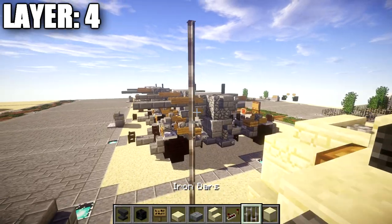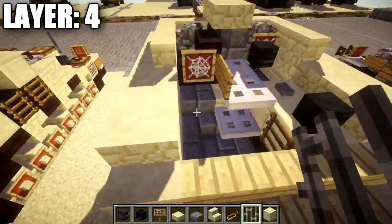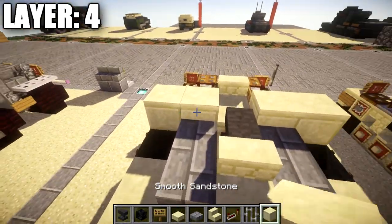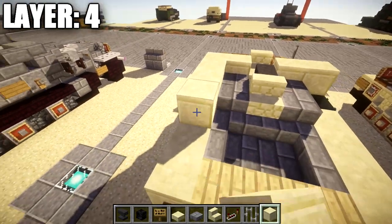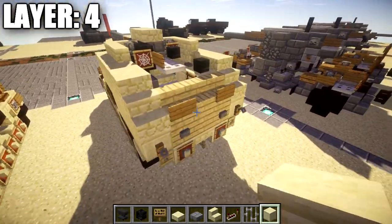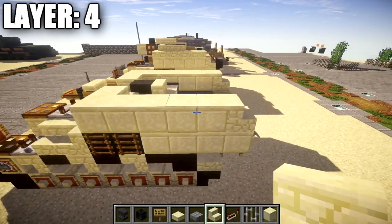On both sides of the sandstone slab, place two smooth sandstone blocks out to each side for the front. Place an iron bar on top of the wither skeleton skull. On the sides place one and two stone brick slabs, then place four smooth sandstone blocks back on both sides, followed by a sandstone stair on both ends — so a row of four blocks and then a sandstone stair.